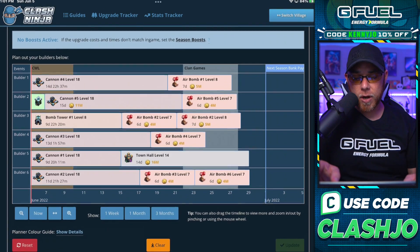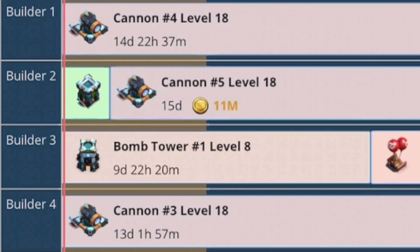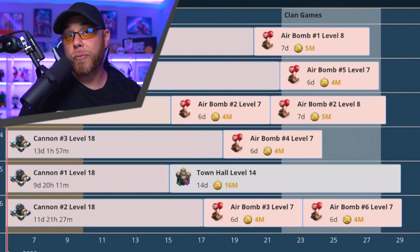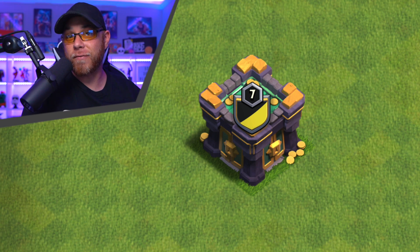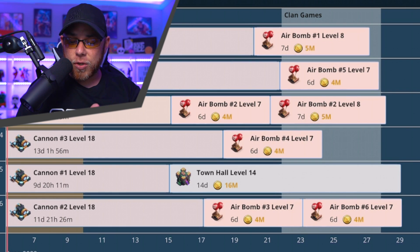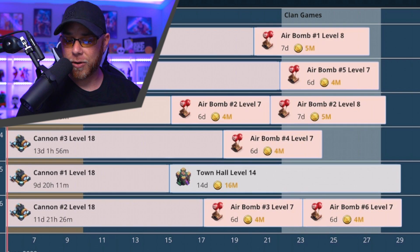That caused me to go into the builders tab and start planning out the next month of upgrades to make sure I have builders available. Right now on the left side, we have cannons, bomb towers, and the final archer tower upgrading. On builder number five, we're going to manually upgrade the Town Hall using 16 million gold for 14 days — saving a magic item for another upgrade at Town Hall 14, such as the Laboratory or Clan Castle, which are equally long upgrades. We filled in the other builders with short upgrades like air bombs — six days and seven days — so that we'll have five builders available once the Town Hall upgrade concludes, with the sixth builder finishing just a couple of hours afterward.